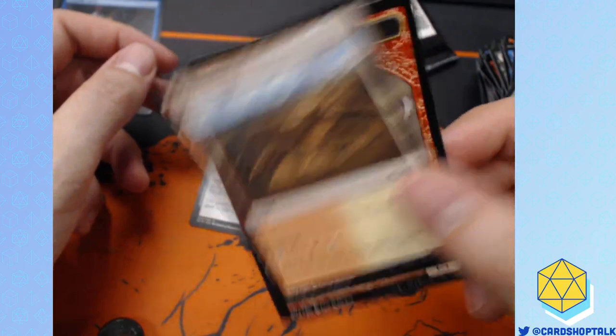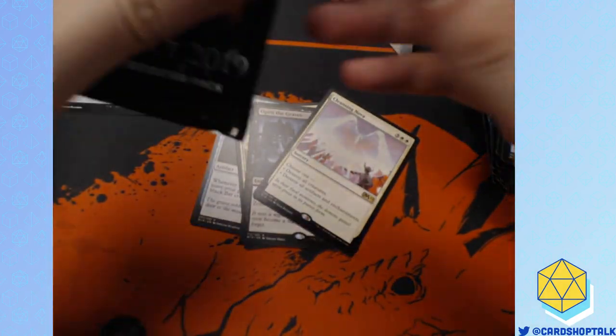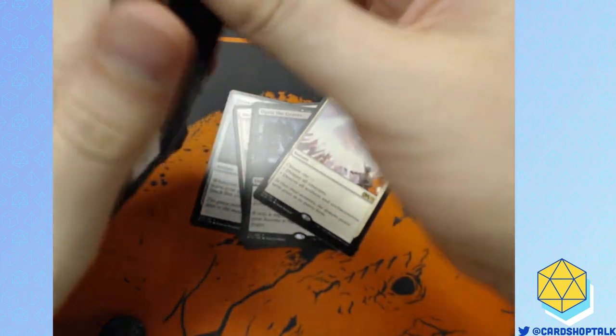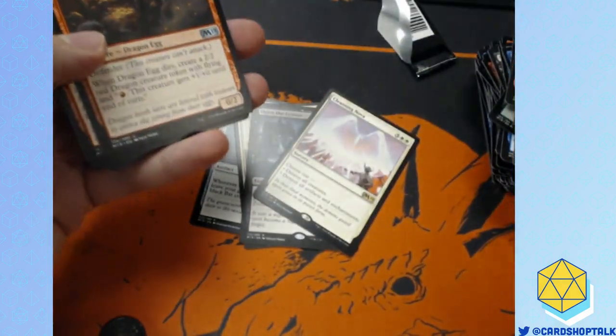Also guys, in draft you can get dual lands in the land slot — it's amazing. Being technically correct is the best kind of correct. You're right, Sephro. Dragon Egg — cool. I really like Meteor Golem. I think this card's going to be played in Commander — it's really fun.